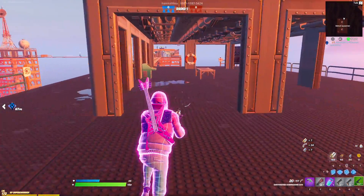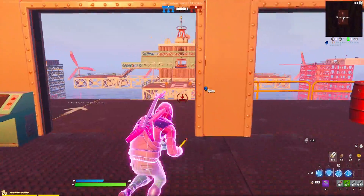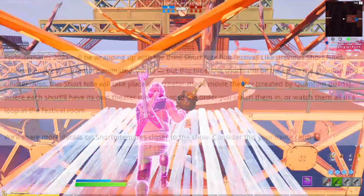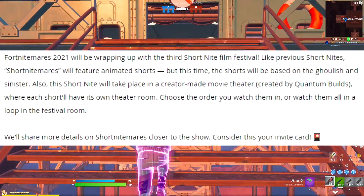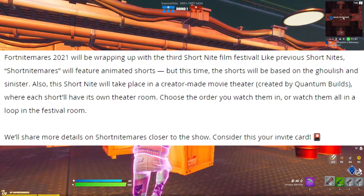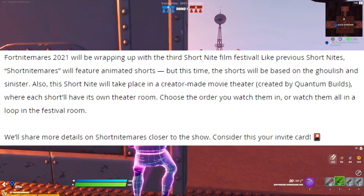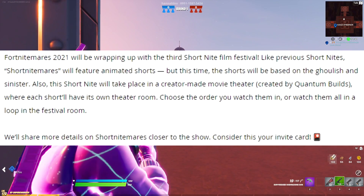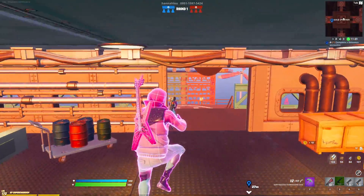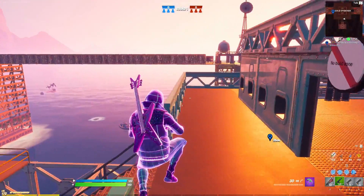Fortnitemares 2021 will wrap up with the third Short Night film festival — Short Nightmares. The first Short Night was great and the second one was absolutely fantastic; can't wait to see what they do this time. Like previous Short Nights, Short Nightmares will feature animated shorts based on ghoulish and sinister themes. The short night will take place in a creator-made movie theater built by Quantum Builds, where each short has its own theater room and you can choose the order you watch them.